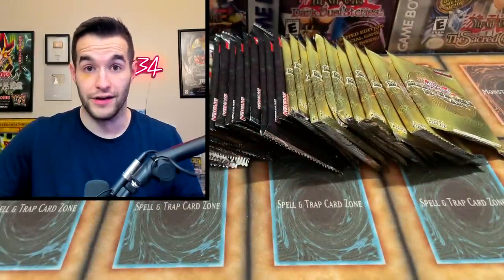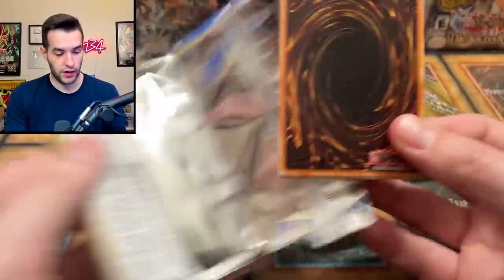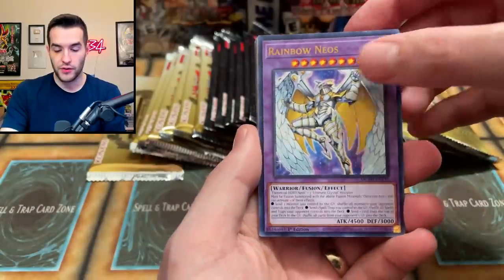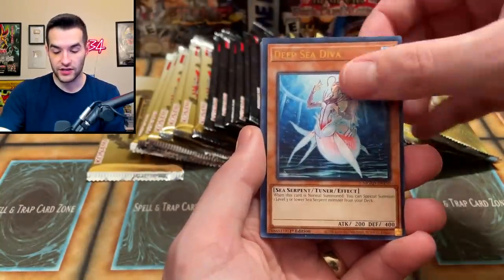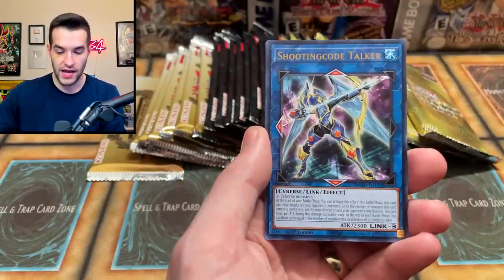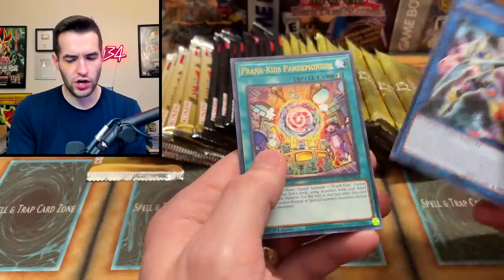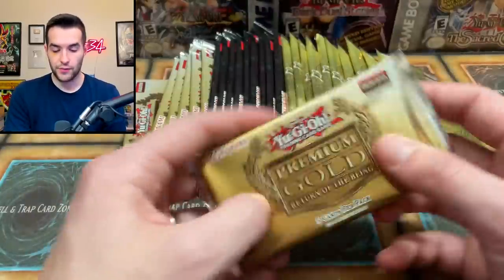Premium Gold is really good. I feel like Premium Gold has aged really well compared to Return of the Bling. We've got a Rainbow Neos, very nice. Rocket Tracer, Deep Sea Diva — that's a great card. Phantom Knights Break Sword, Sky Striker Ace Ray, Shooting Code Talker, and Pandemonium. Some amazing pulls today — we have a lot of packs to go. I love opening gold series, it's super fun.